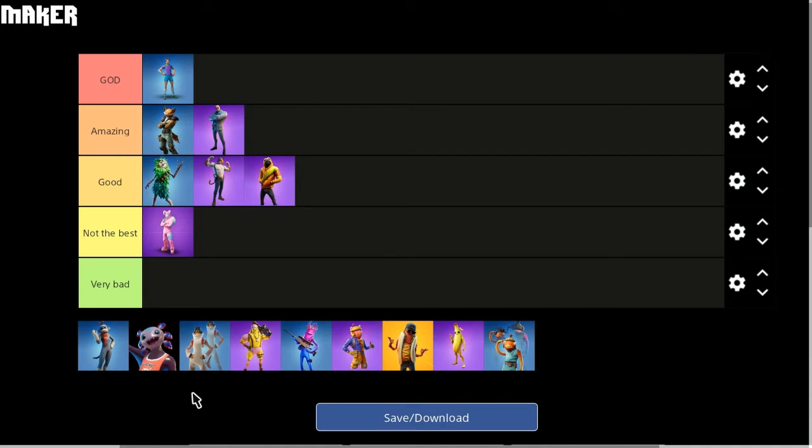Next up, we've got the Monks. It's a cool skin and it works well as a pet. I do like the Monks skin. But in terms of an actual pet or bodyguard, I haven't really seen it too much lately. It's been quite inconsistent. I don't know if it's retired or something. I'm going to put this one in the not the best section. It's not the bottom section, but it's definitely in the same category as the bunny skin.